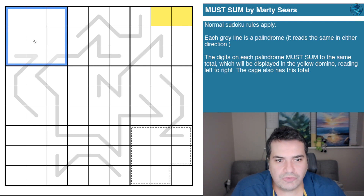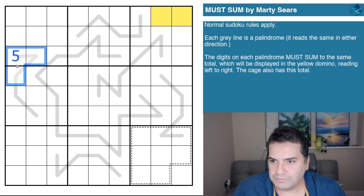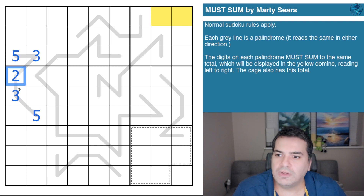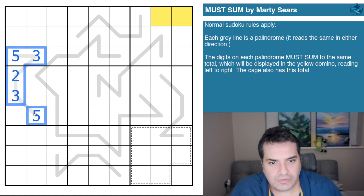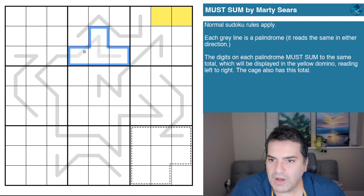Next: each gray line is a palindrome — it reads the same in either direction. So for example, if this cell was a five, this five-cell palindrome would have to mirror: this would be a three, this could be two, and obviously the center digit can be whatever it wants. The twist in today's rule set is the third rule: the digits on each palindrome must sum to the same total, which will be displayed in the yellow domino reading left to right.